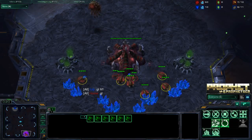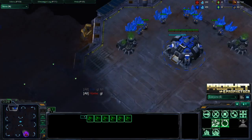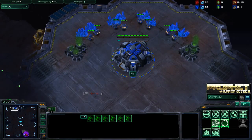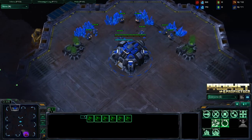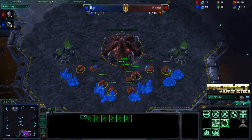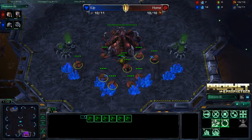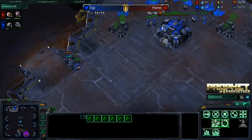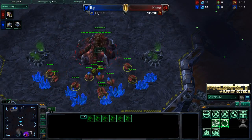Down here spawning in the bottom right of Antigua Shipyard, we have the Red Zerg player, Home. And up here spawning in the top left, we have our Terran player, I-Up. Both players are actually playing on the Europe server. Home is a rank 50 Diamond player, so about middle of the road. And our Terran player, I-Up, is a rank 50 Masters, so Home is looking to advance into the Masters League shortly — hopefully.